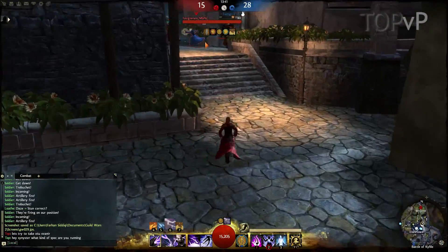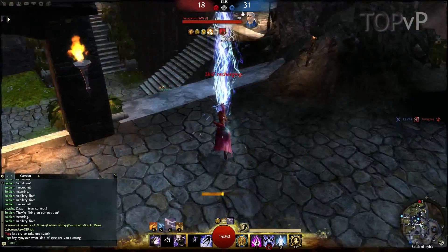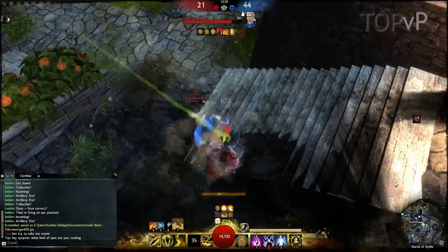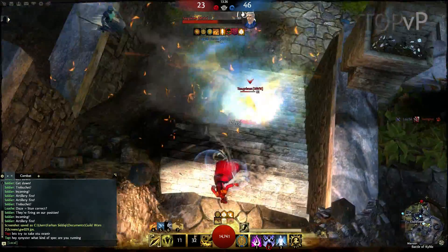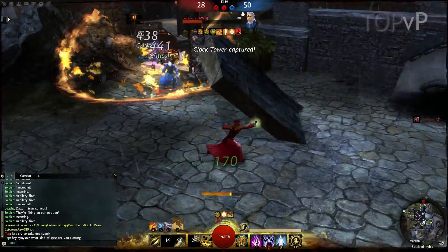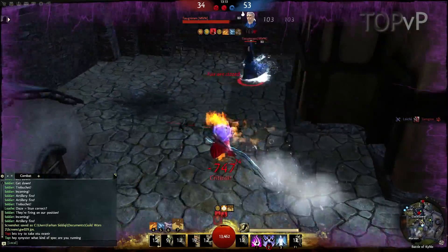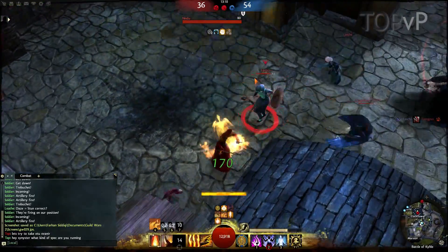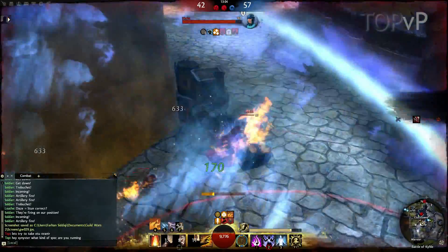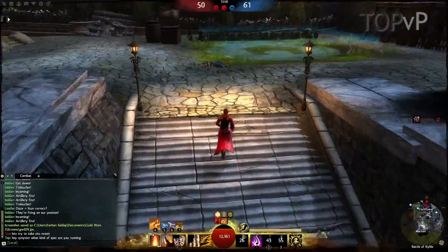In this clip I actually changed my healing utility spell from the Glyph of Elemental Harmony to the signet heal. The reason for that is because my guildy Togrami — who I'm dueling here — noticed that the condition damage auto attacks for the earth, air, and water attunements, since they attack multiple times, were actually proccing multiple heals. So all these little 170s that you see are actually multiple heals, usually three heals per auto attack, and that's some pretty significant passive healing, so I thought I'd give it a try.